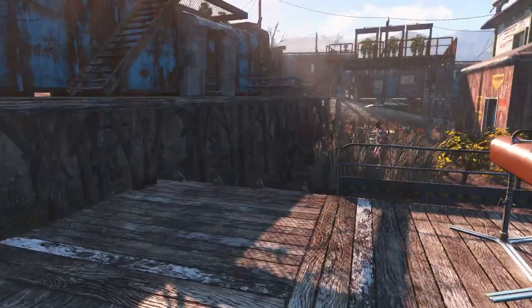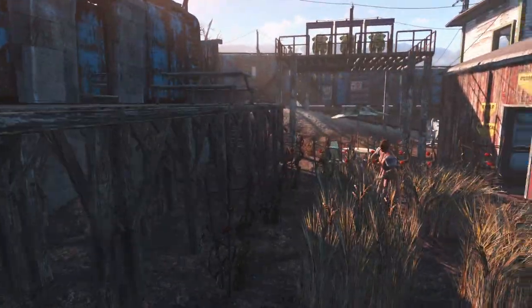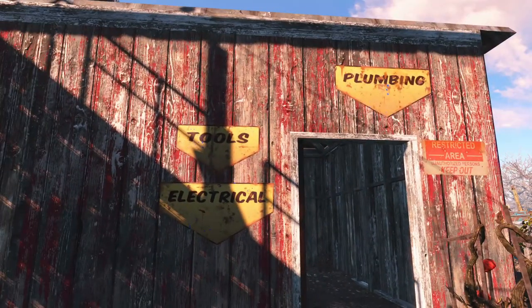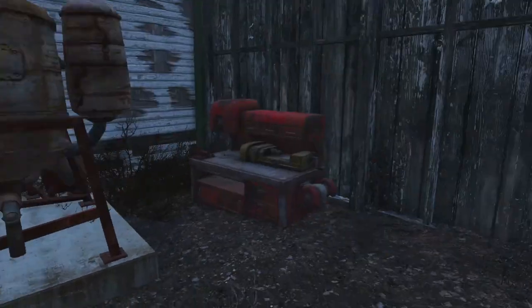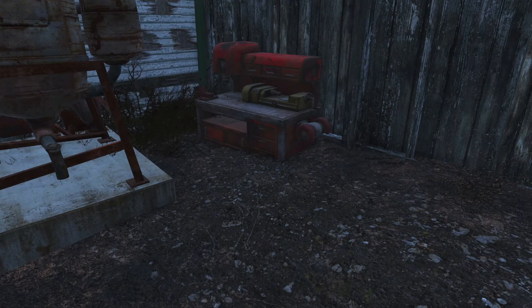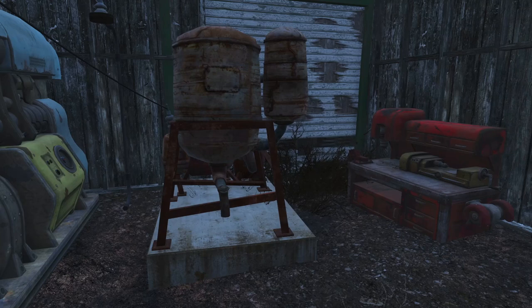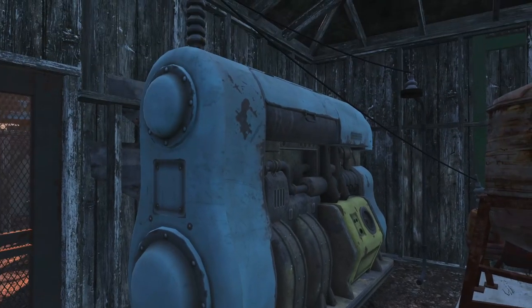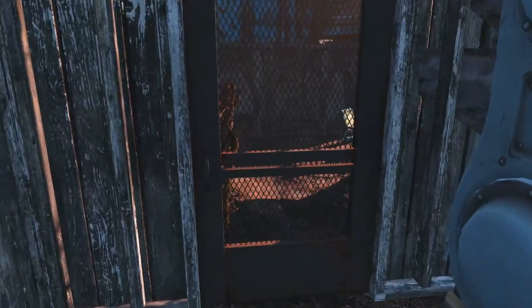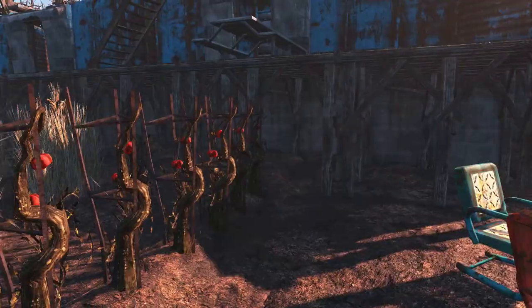The only other thing we really have is a small table, some chairs, and our main engineering shack. In here we have the workshop — which is in a pretty terrible place if we're being honest — and one powered water pump, so we produce enough water for 10 people. We also have one fusion generator. We do have a fairly decent number of powered turrets, but quite honestly we're not really using that much power at this site other than those turrets. It's a fairly power-efficient build.